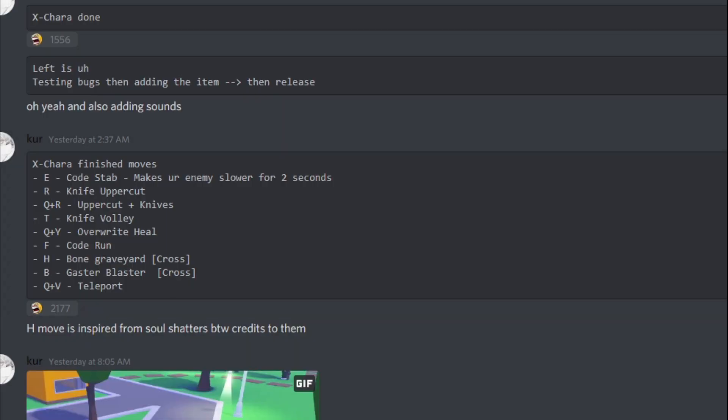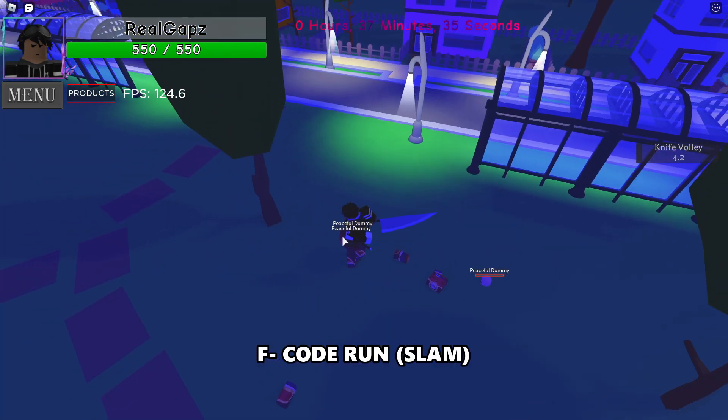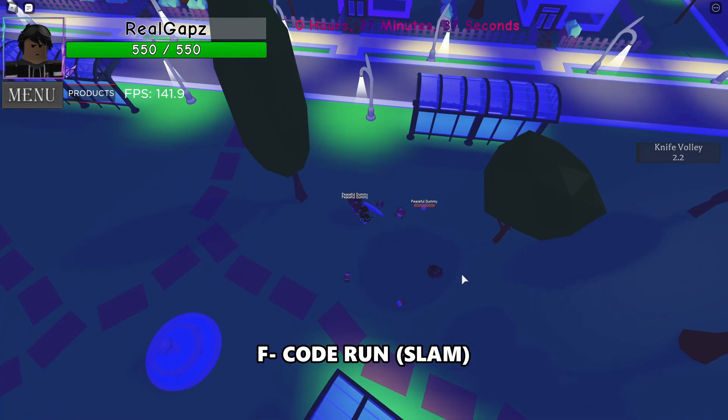F is Code Run. Code Run is a move that pretty much pounds you into anything — everything in the area just gets obliterated.